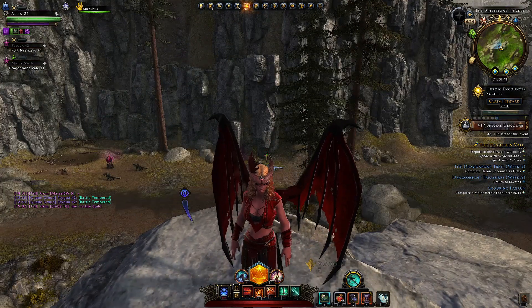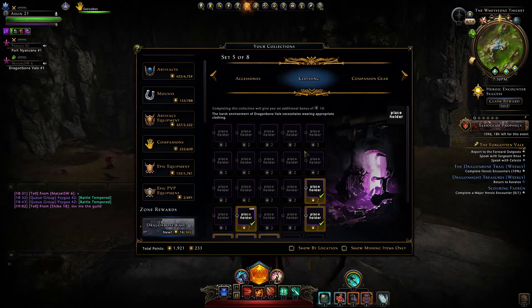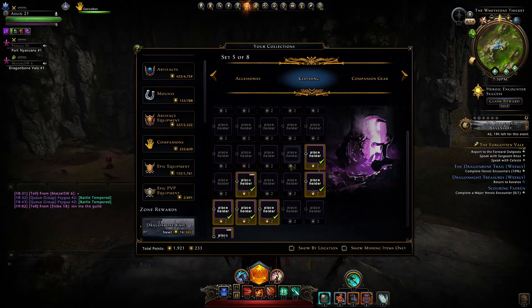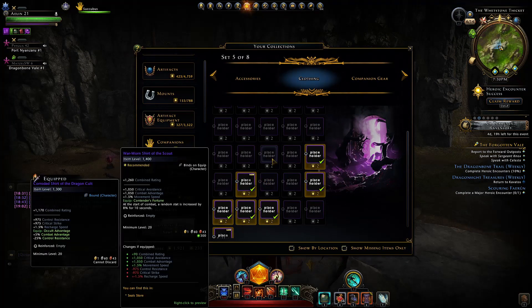In this video, I'd like to go over all of those mini boss hunts where you can obtain this clothing. Now, many of this clothing is pretty garbage. For example, this one here is just going to, at the start of combat, give you a random stat of 8% for 10 seconds — that's just no good for anyone since it's random.